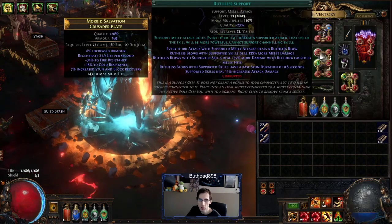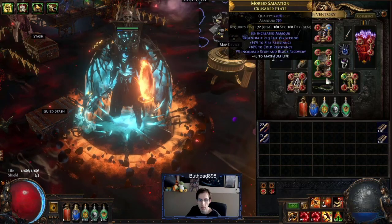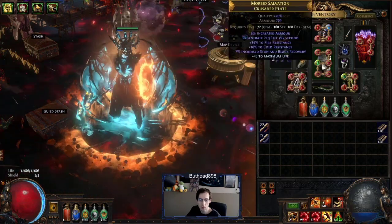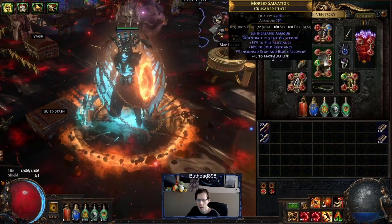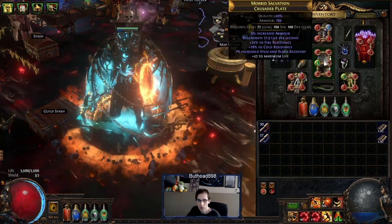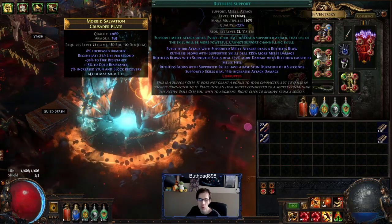I ended up just keeping the original chest because it works fine — the build works on this gear. The six-link is still Lacerate, multi-strike, fortify, brutality, and melee physical. So instead of impale, it's now a ruthless support. I got that for 21-23 chaos.